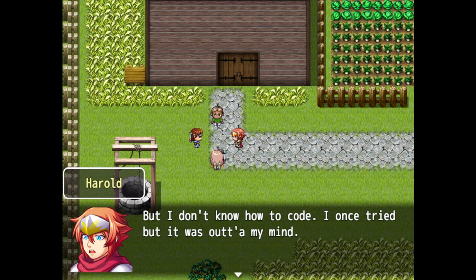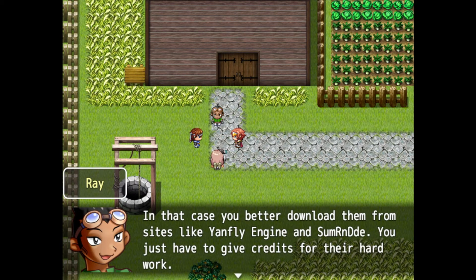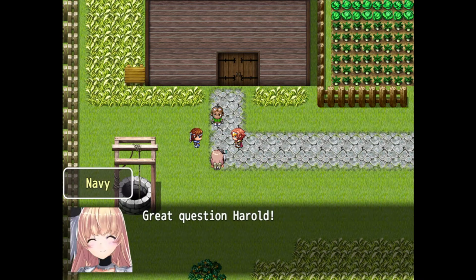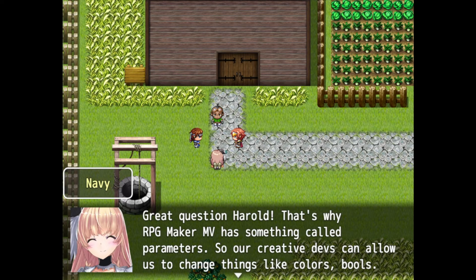If you know some coding, you can make your game exactly how you want it to be. After all, JavaScript isn't a difficult language. If you don't know how to code, you can download plugins from sites like RPG Maker engines. You just have to give credits for the hard work. And RPG Maker MV has something called parameters, so creative depth can allow you to change things like colors, booleans, and numbers.